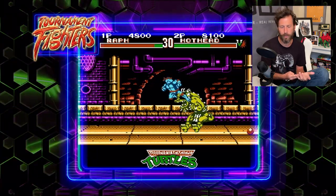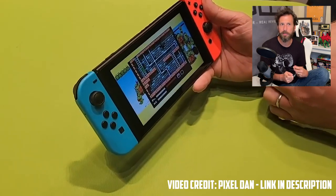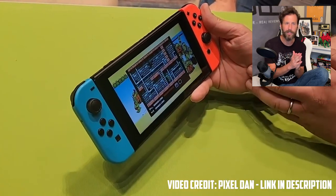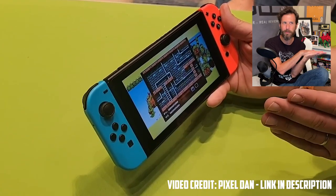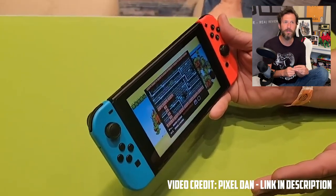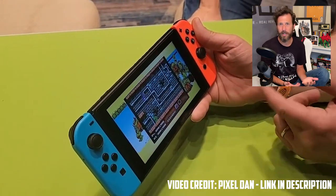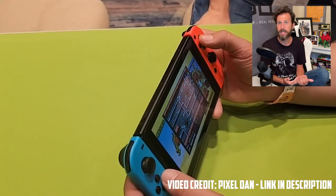There's also a CPU takeover feature, which means you can have a tool-assisted speed run play through the game, and you can take over from where the computer was playing and continue from there. They made a point of saying you can't keep going back and forth — the computer takes over and plays for a while, and then you can jump in, but you can't simply swap back and forth. Still, this is pretty cool, especially for the first Turtles game, because a lot of players want to see how to get through certain bosses, and a tool-assisted speed run can really show players exactly what to do.